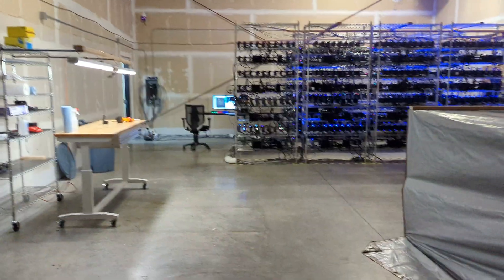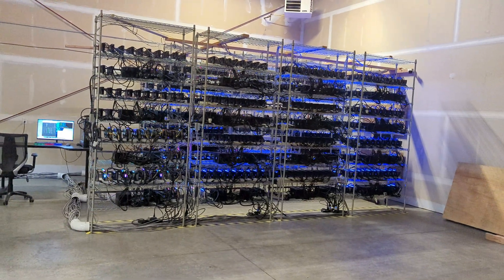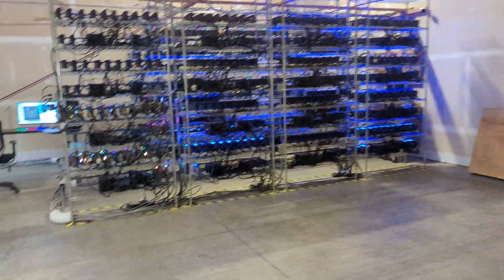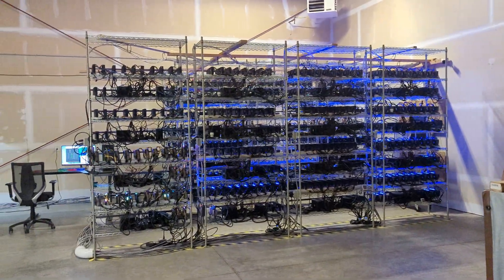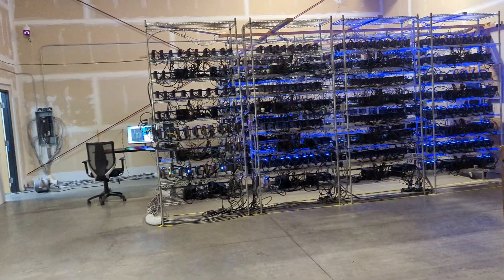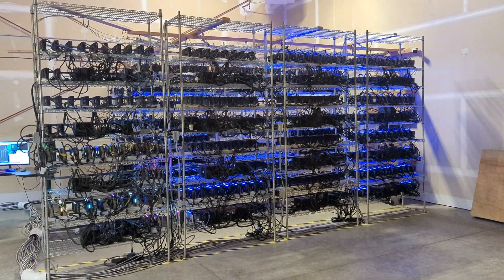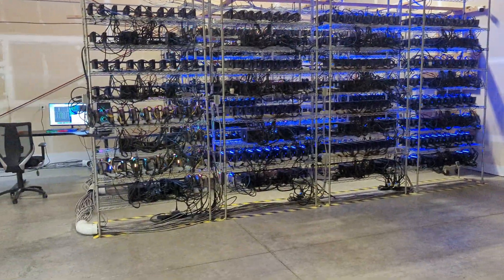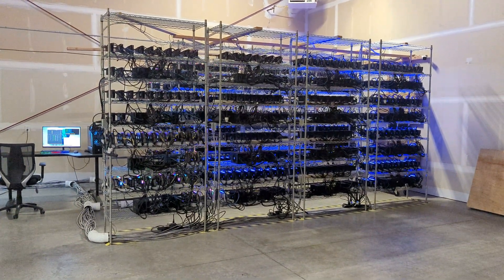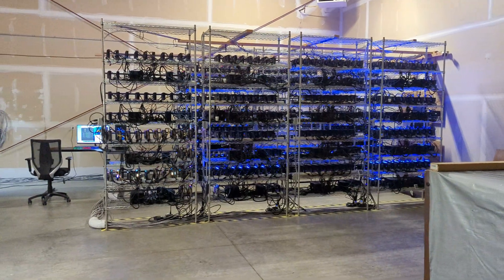Everything's going well. Make sure you subscribe — we have more videos coming up about our other locations, and when they're full I'll give you a tour. As I said, all warehouses are different so they'll have different setups and different airflow. Go to cryptollc.org if you're looking to buy GPUs — we sell 3080s, 3090s, 3060s, and 3070s TIs with a minimum order of 10 GPUs. We also sell EVGA 1600 power supplies and other power supplies. If you're interested in ASIC or GPU mining and looking for someone to set things up, check that out as well. Until next time, bye.